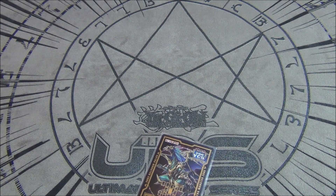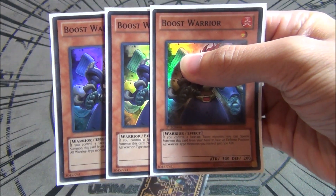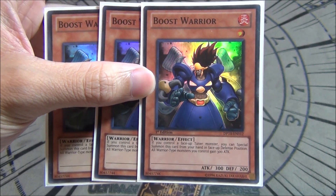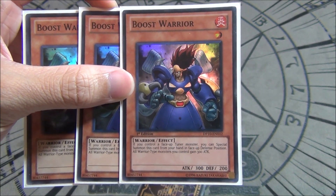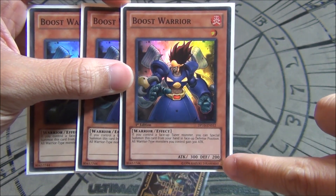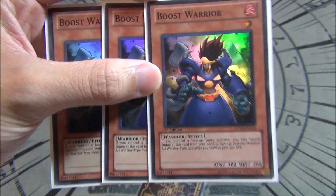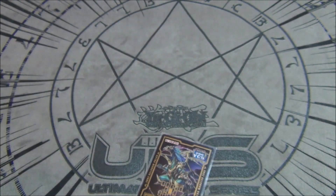The most important card we're trying to draw in the combo is Boost Warrior — a level one extender. When you have a face-up tuner on the field, you can special summon it from your hand, and all face-up warriors you control gain 300 ATK. The main point is that it's a level one special summon when you have a tuner, which is really good for synchro decks. This is the best deck to play it in because we can use it alongside Rekindling.